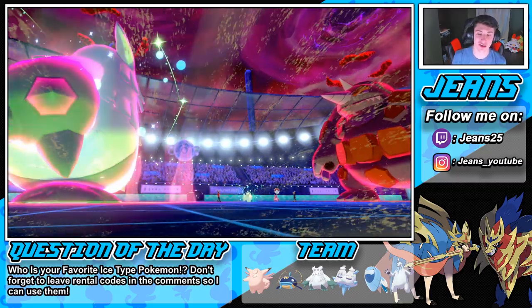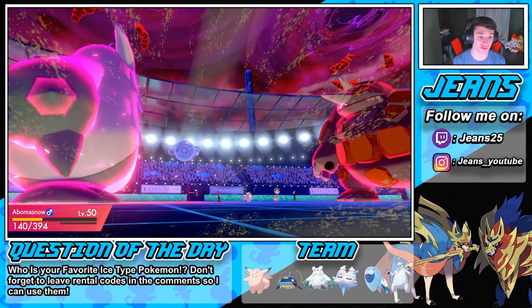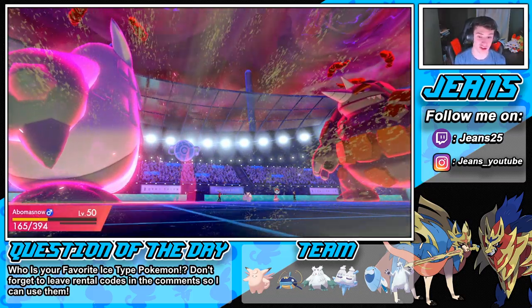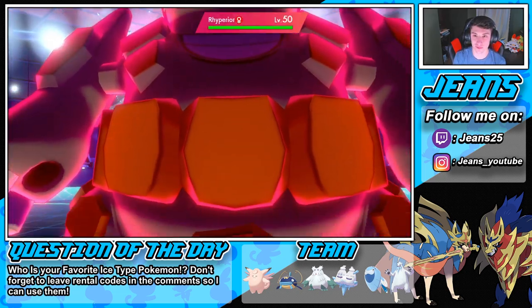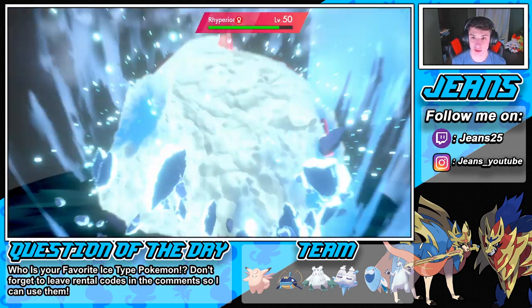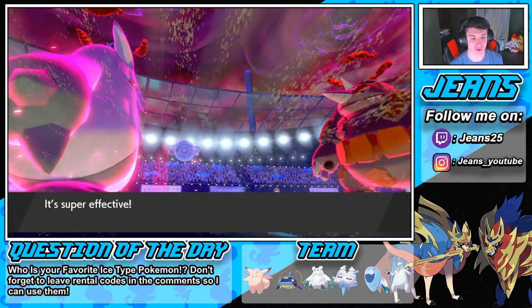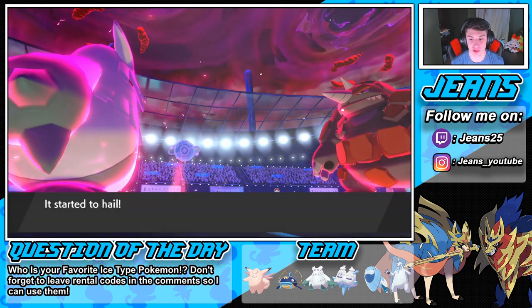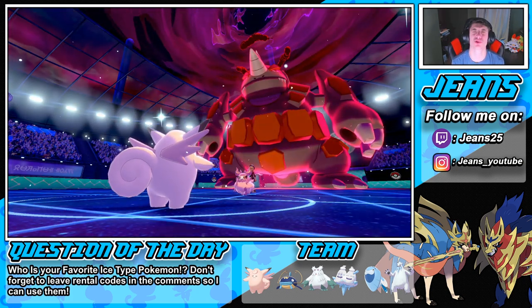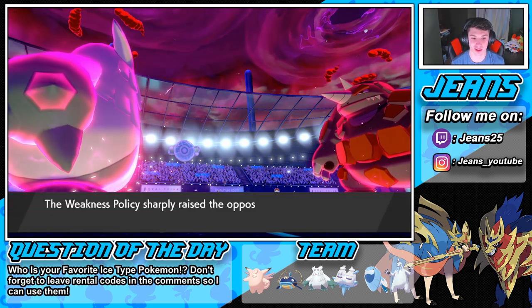Hail is back in our favor. Life Dew comes out — a little bit of health action. I might just go into Max Guard then another Life Dew — get a little bit more health back after that Max Hailstorm. How much damage are we gonna do? Not as much as I thought. Is that a physical move? I think that special defense is terrible for Rhyperior — we should waste out these turns. That's tough news.